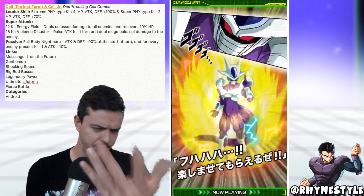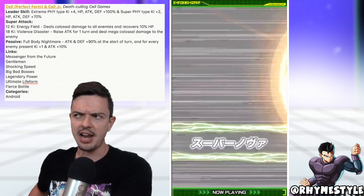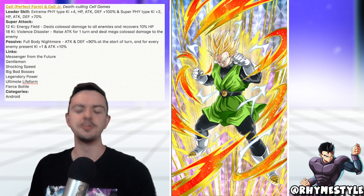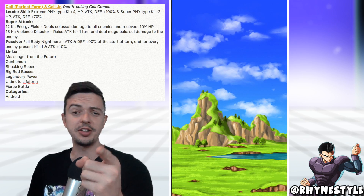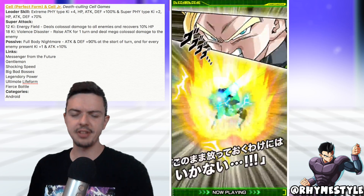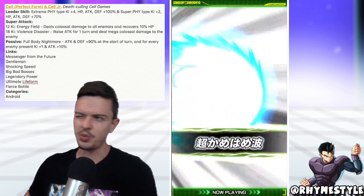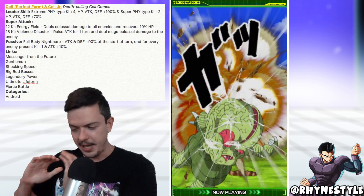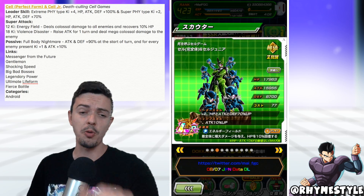He is going to be summonable and the banner should be live in the next day or so, so good luck to everybody out there. In the comment section below, who do you think is going to pull the card first — me or Nano? Keep your eye open for the dual summons at some point over the next couple of weeks. Nano is actually traveling this week and won't be back until later this weekend, so we'll see if we have enough time to record a dual summon. But I know I am at least summoning this week.